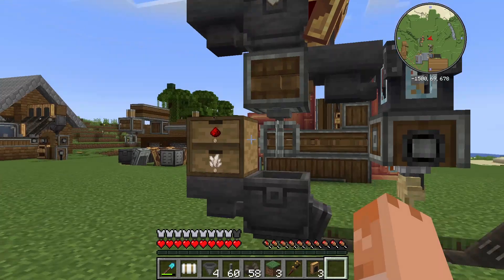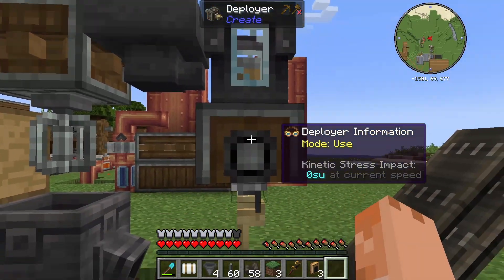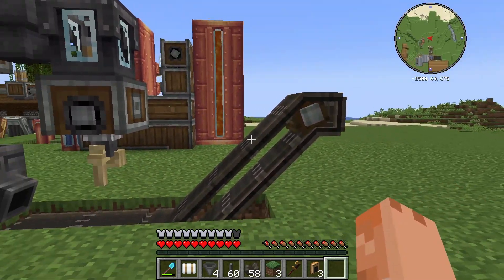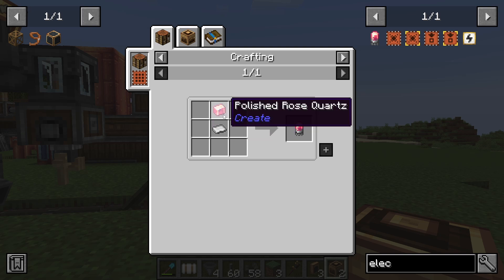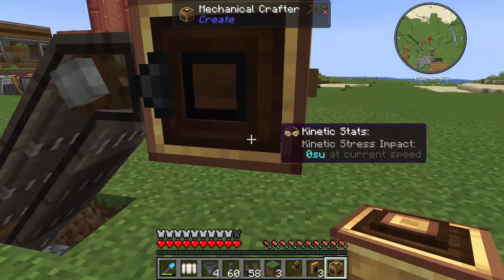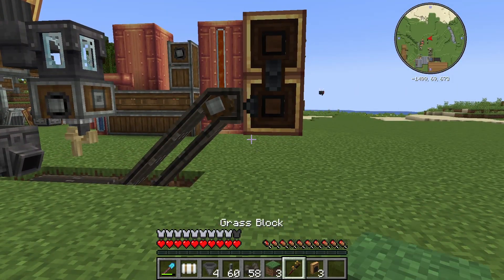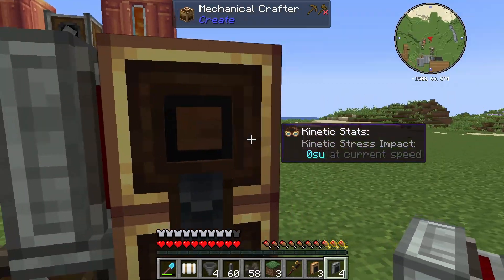Just to recap: that makes our sandpaper, this makes our rose quartz. The rose quartz comes down here, then the sandpaper gets deployed onto the rose quartz to make polished rose quartz. I've got that going up a couple of levels, and the reason for that is that the crafting recipe for these electron tubes requires the rose quartz to be on the top level and iron sheets on the bottom. That's why we've raised it up — because we're going to use some crafters here to get things where we want them. They don't need to come up quite so high, so we'll just pop a final one there to make sure the rose quartz gets into this top layer.